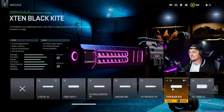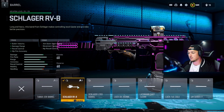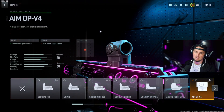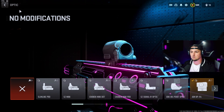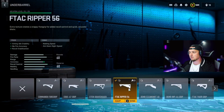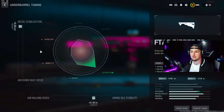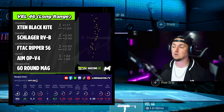Before this VEL-46 build, I was using the X10 Black Kite Muzzle — we tuned that for recoil smoothness and bullet velocity. Then we went with the Schlager RVB barrel and tuned that for recoil steadiness and damage range. Then we went with the AIM OPV for optic — you can go with any sight you want, but if you want that Milano-esque feel, I like the AIM OPV. You can also use the SZ Recharge DX optic, that's a really solid one too. We tuned that for aim down sight speed with less visual recoil. Then we went with the F-Tag Ripper 56 underbarrel — this really felt like the least recoil and the easiest recoil to control. We tuned that for recoil stabilization and aiming idle stability. And we went with the 60-round mag. If you like the video, make sure to hit that subscribe button, hit that notification bell, and we'll see you in the next one.